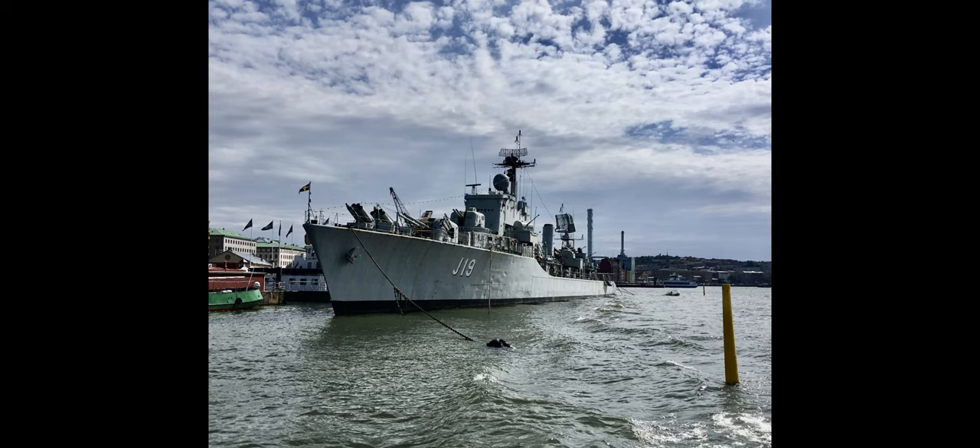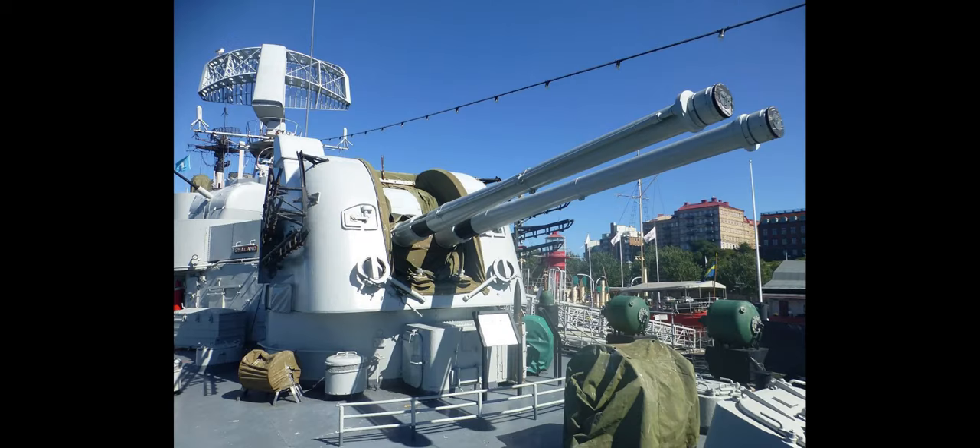This is literally the sister ship of the Halland — one of the two Halland-class destroyers built for the Swedish Navy around the mid-1950s. She was active until the 70s and is a museum ship today. These ships were built around the 120mm 1950 design of the Bofors fully automatic dual-purpose main gun.